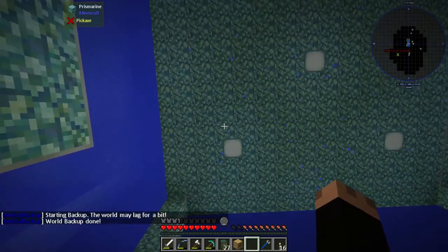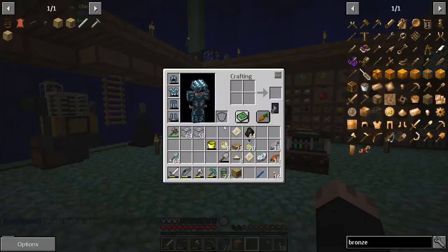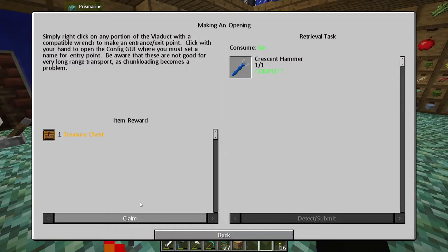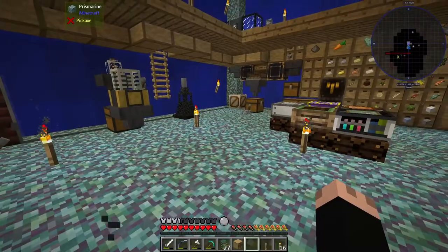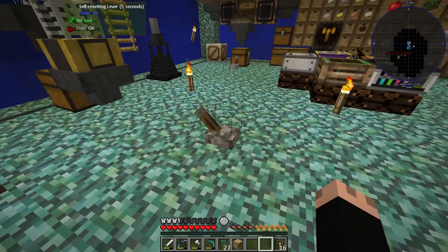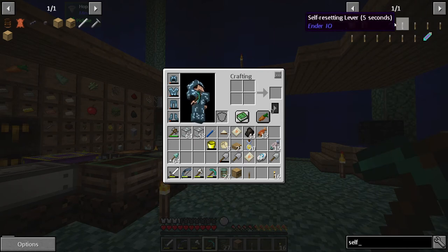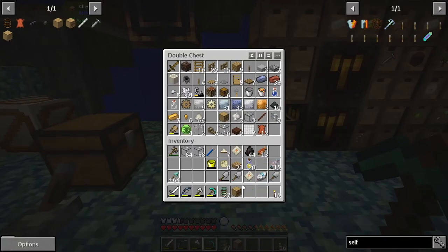Grain, protein, fruit and dairy are all low now. I get another treasure chest — a couple of iron excavators, a self-resetting lever — interesting, what a useful little gadget. Self-resetting levers — oh, you can't actually make them, you can only get them from loot bags. I'll put that somewhere safe.